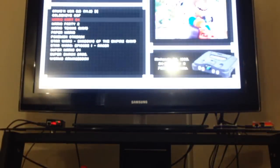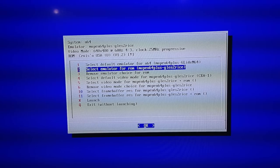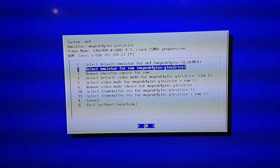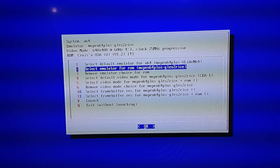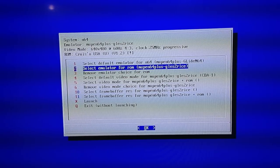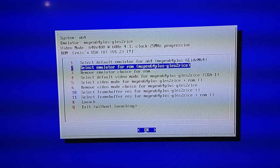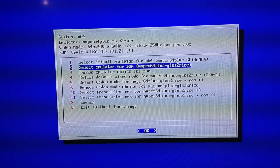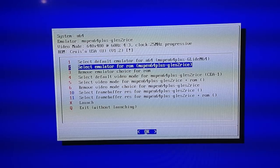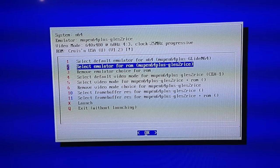I'm going to move on to Cruisin' USA. Same thing, we're going to go into the Run Command Menu. Here for Option 2, Select Emulator for ROM, I have it set for the GLesS to Rice plugin. I've tried all the plugins and this is the one where this game has the most chance of working. Same thing for the video — CEA1 — and I haven't changed any of the settings. So let's get going.